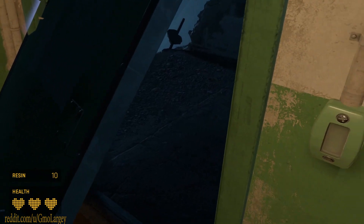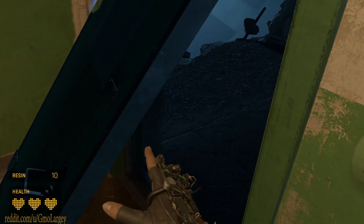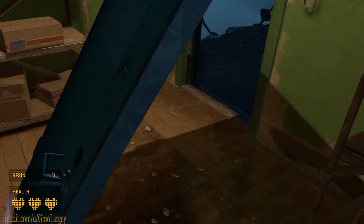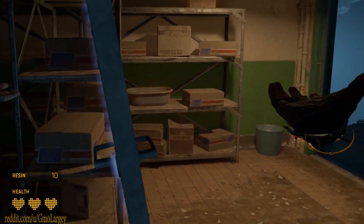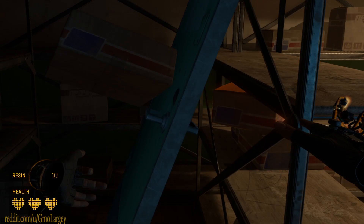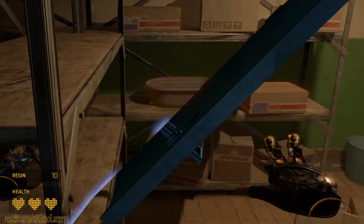First of all, we want to make a VR door interaction feel like the real world. We also need to let the player grab the door in order to be able to control how far it's open. But an accurate physical simulation of a door in VR will correctly give you the accurate experience. Here's what we're going to do.